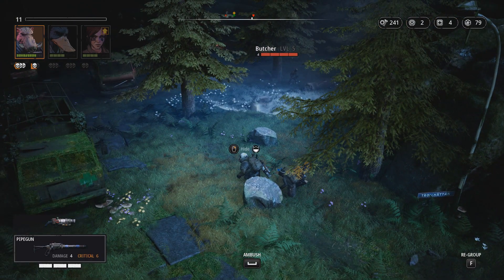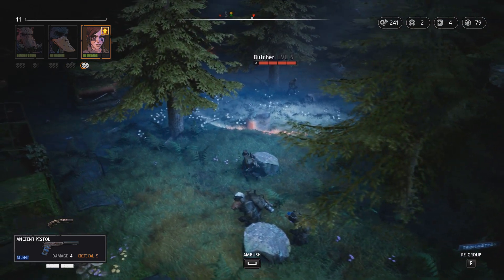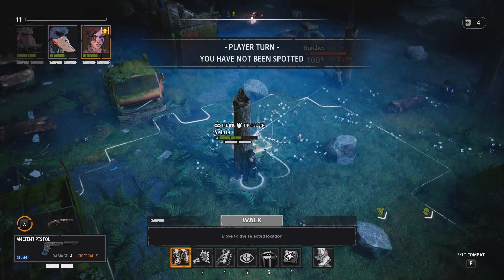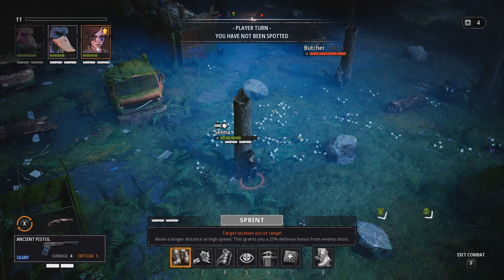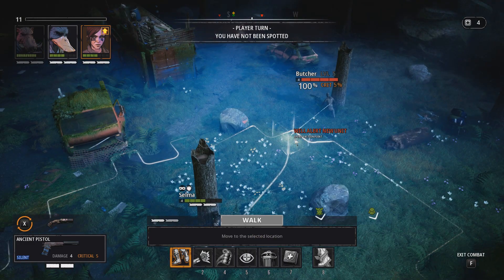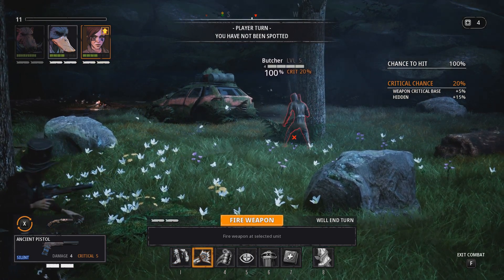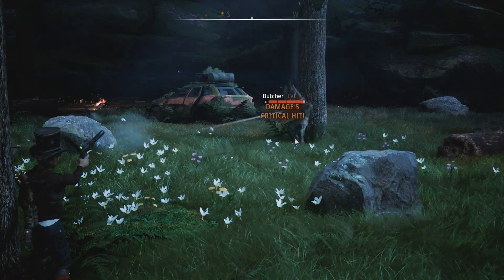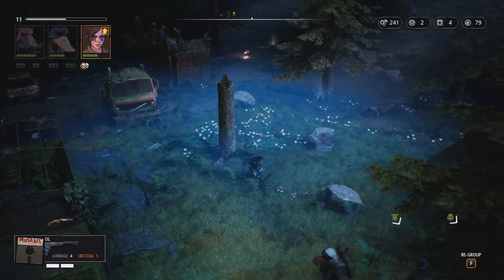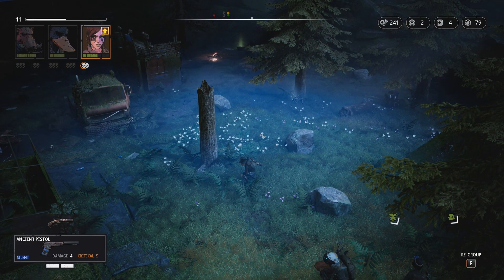We're going to show off the stealth here. I'm going to split up my party and use Selma, because she's got some stealth strats. So let's ambush — Dux and Selma start off with silent weapons, which means we should be able to pick this bloke off without alerting the rest of the enemies. 100% chance to hit over here, 20% chance on another. This is guaranteed — we're going to take them out. And now we're back to exploration mode because no one detected us.